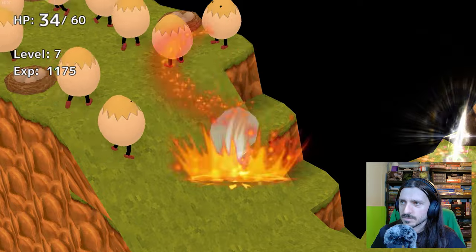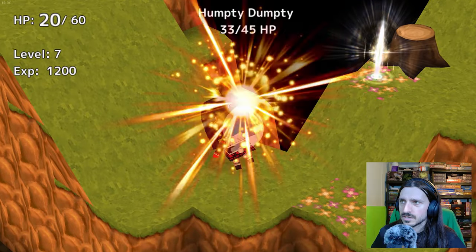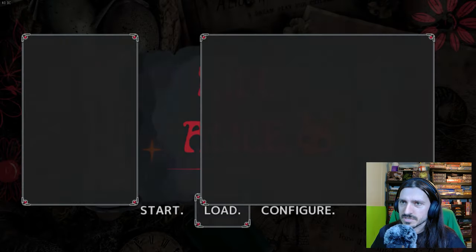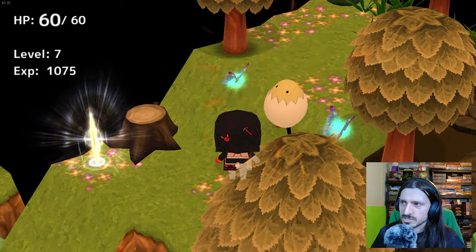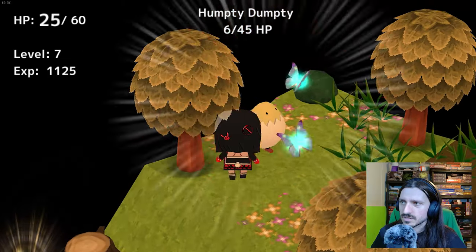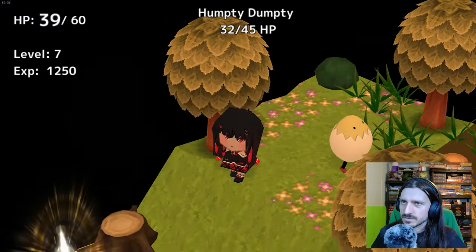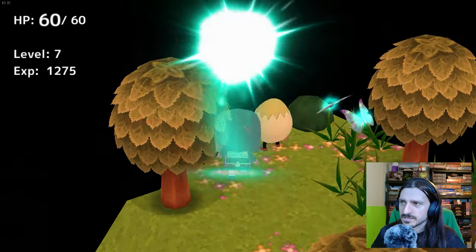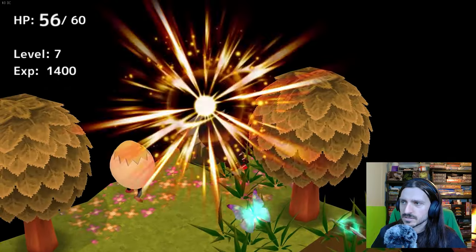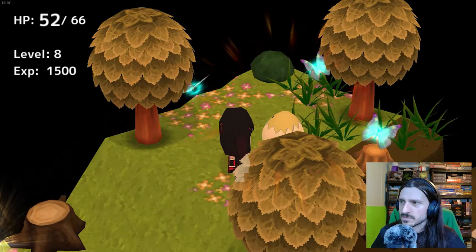I still lose four hit points per butterfly so they're kind of permanently going to do that to me — my defense doesn't go up. Losing six points per Humpty. I died because I couldn't get away from him in time. The combat's going to be jank — it's just the nature of Smile Game Builder. But I don't mind, I've played plenty of jank games that were a lot of fun.